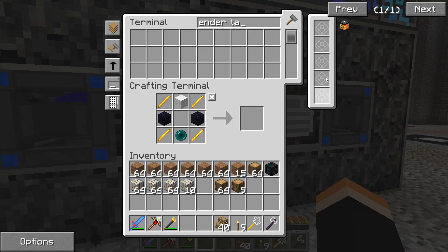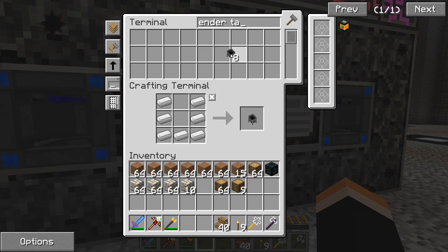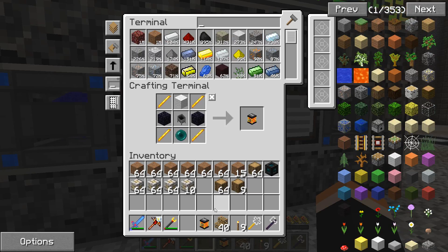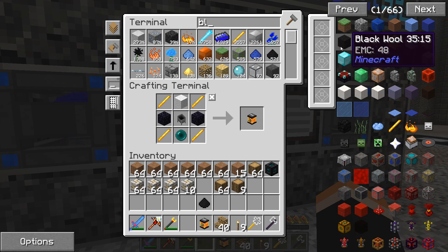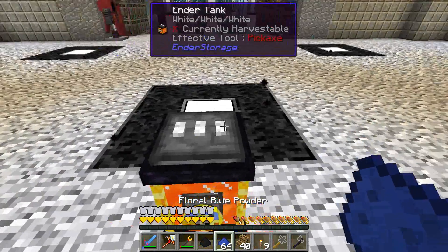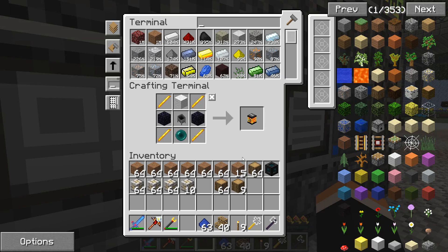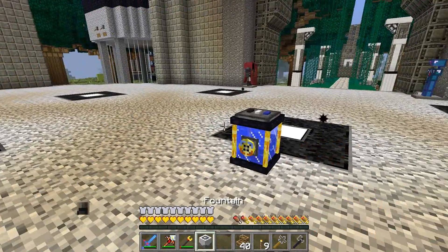We can use Ender IO conduit and then squish them together underground - I guess that's the way we can do that. We'll need some blaze rods, a cauldron, and all of that. Let's make a few cauldrons, stick them into the ME so we don't have to craft them again. We'll need some dyes - black dye and a blue dye.